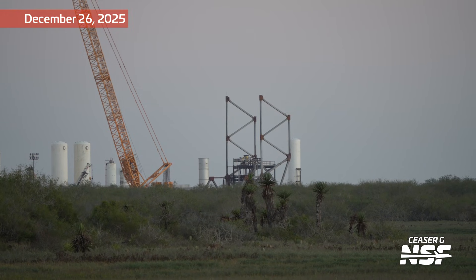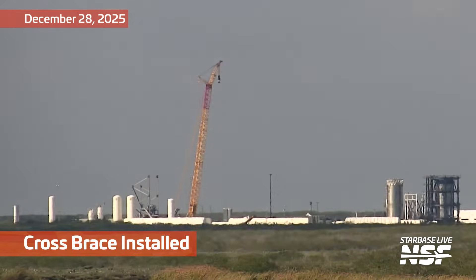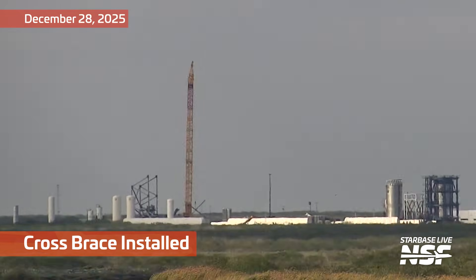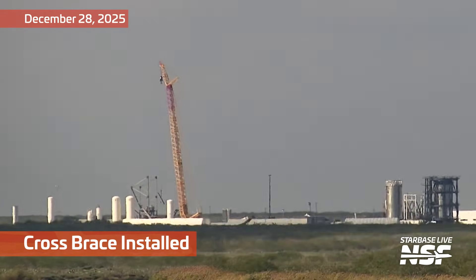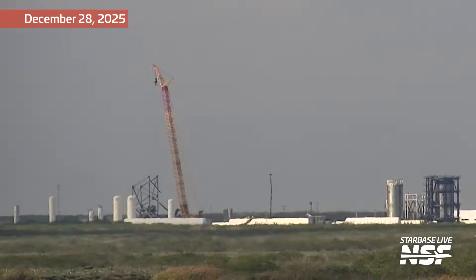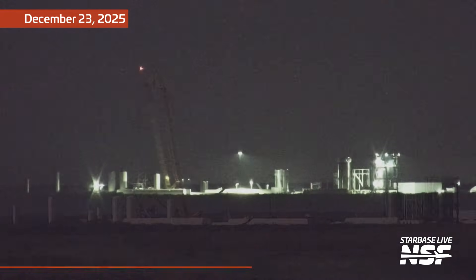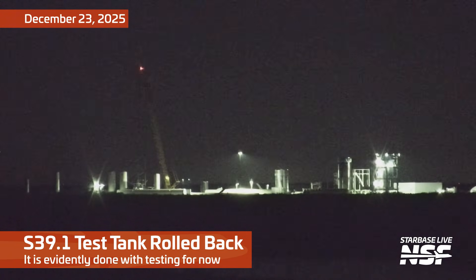I don't know why they suddenly need these structures - they didn't have them at first and didn't really use them - so this is the very first time we're seeing it going up. But once this is all completed and once we see static fire action at Massey's again, we'll see what they're planning to use this for and why they need it now. They're really working on it - we're seeing them now installing some cross braces to complete the structure.